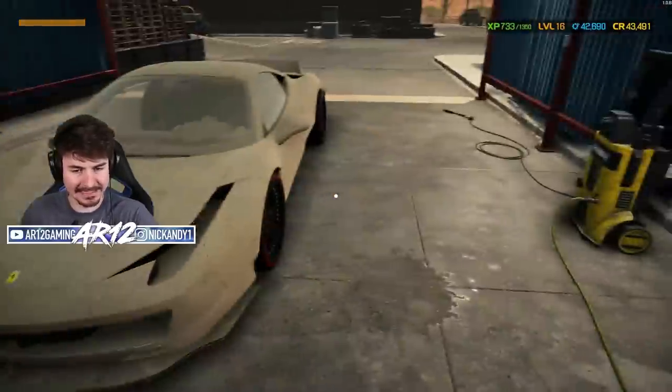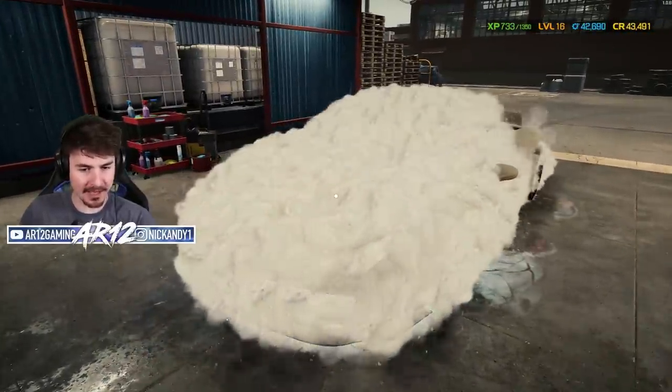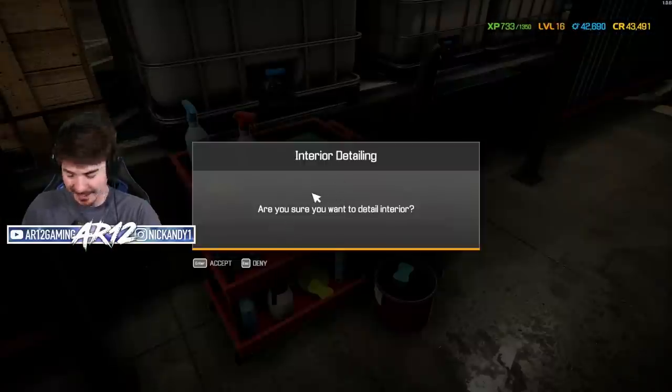This Ferrari is literally caked in mud, so let's foam this guy up and see what color it is under all of that. No way — it's a blacked out 458.